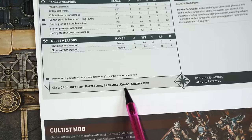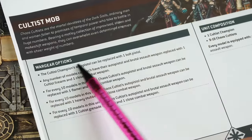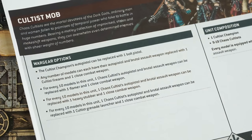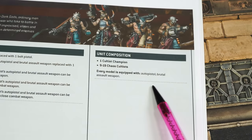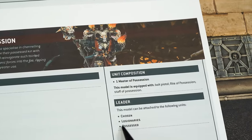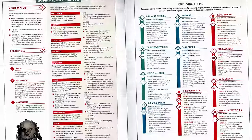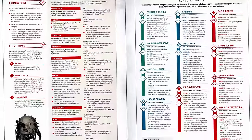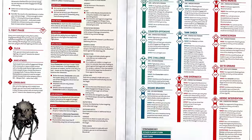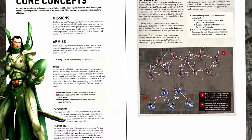Don't worry about that too much right now — it'll make more sense when you see how it works in the game. Also on the data cards you can find information on the loadouts for the models, useful when deciding what weapons your armies will have. It also shows how many models should be in the squad, and if it's a leader, what kind of unit it can attach itself to and lead. There's the Warhammer 40K quick start guide and the core rules set as useful free resources too.